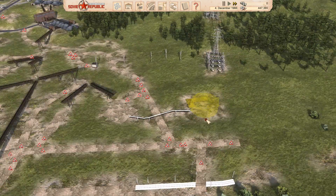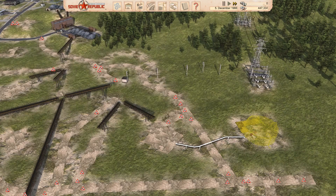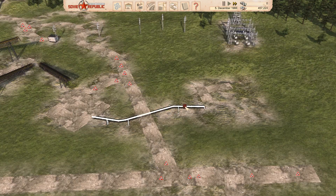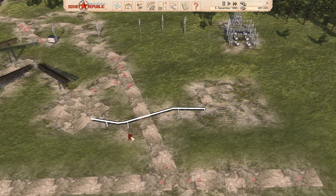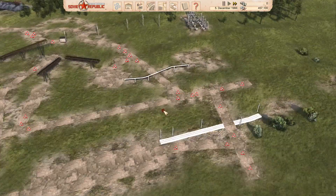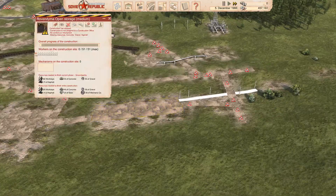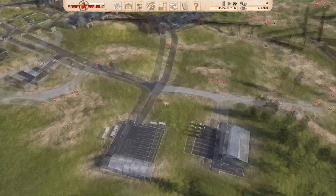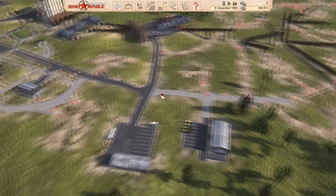The other thing I want to show you is I've built an oil storage tank here connected to the asphalt plant, mainly so I can show you guys how you can actually lift pipes up over roads. I can't remember whether it's A and D or Q and E - I actually discovered it almost by accident but it seems to work. And of course we've also got an open storage area here. I think that's about enough of an intro - it's time to get this kicked off.